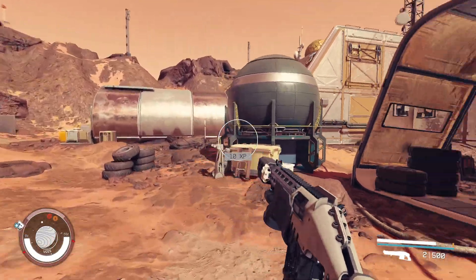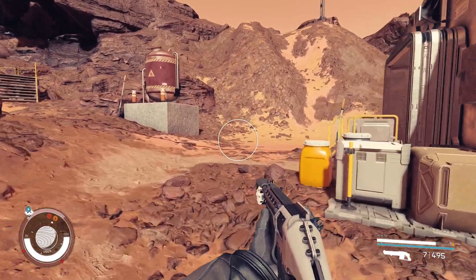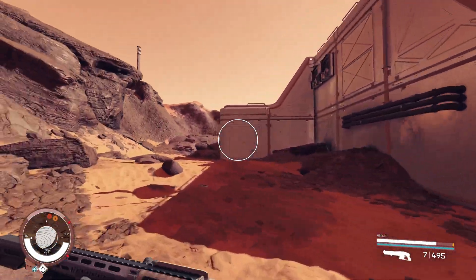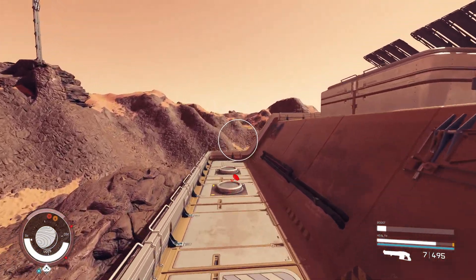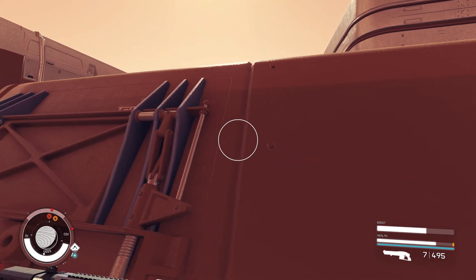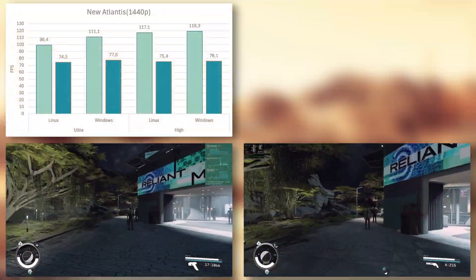I revisited the exact locations as I did in 2024, but the results are obviously not comparable due to the hardware differences. However, I wanted some form of comparability. Additionally, the planets are somewhat randomized, so the location of Polvo will look different in the video footage. But it's mainly about the placement of objects — landmarks are still in the same spot, though.